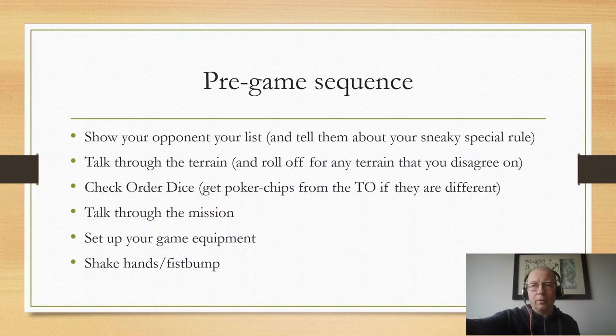Once you get to the table at Sealand Open, there's a pre-game sequence that you should go through. We will try to make sure that you have between 15 and 30 minutes to do this. You show your opponent your list — you tell them even about your sneaky special rules, you tell them everything about that list, so make sure that they know about it. That is good player behaviour. You talk through the terrain with your opponent. If there are any pieces of terrain that you can't agree on how to play, you roll off for it.